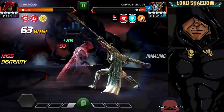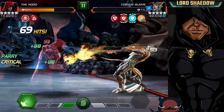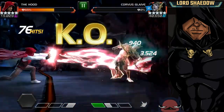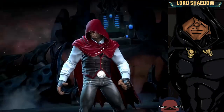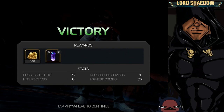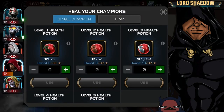Against Corvus, that block damage hurts. Fighting the way I normally fight is not a good idea — you want to do more intercepts to reduce that chip damage. Bait out specials like you see me doing here towards the end. With Corvus, he is immune while the glaive charges are up, but you can finish him with a special because it knocks him down and damages his glaive.